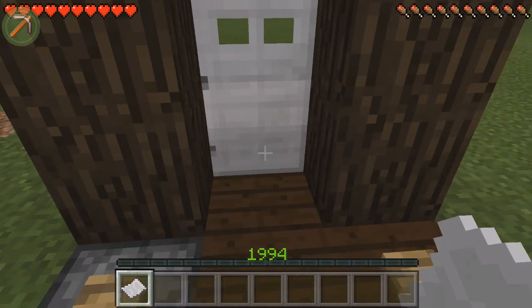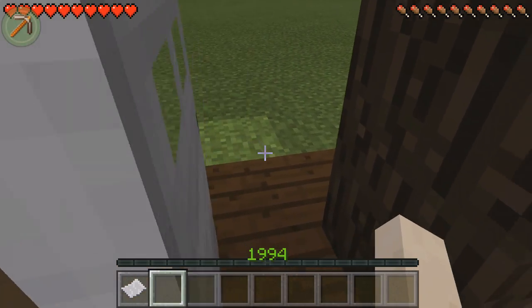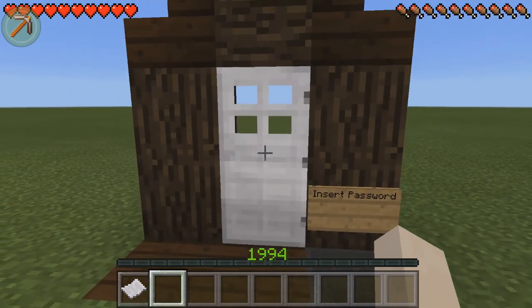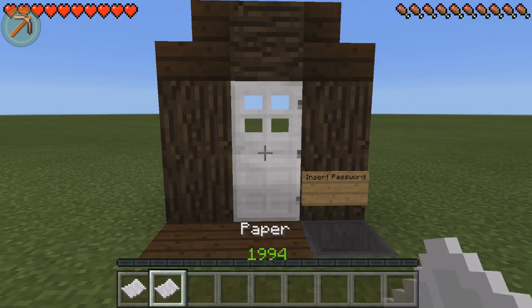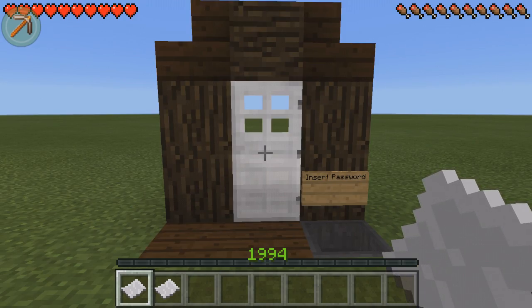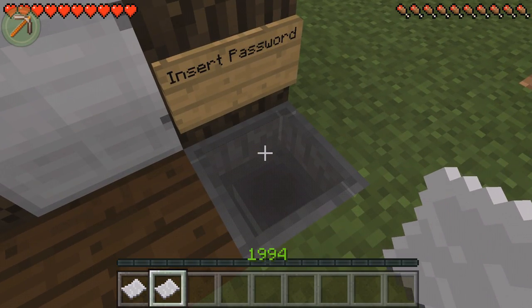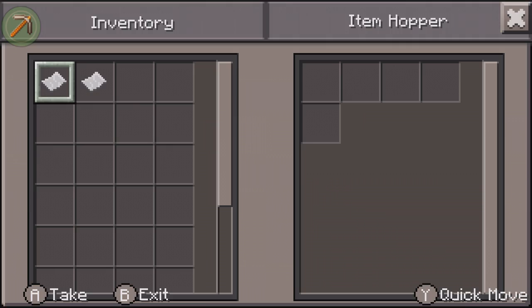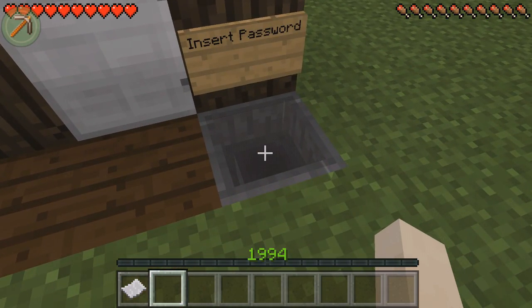So I can go over to the other side, press this button here twice, and then we'll get our piece of paper back. If you want to get back through the door, simply press this button here — the door opens for a couple of seconds and then you can get back through. Just to prove that this is a password locked door, we have one piece of paper named 'cheese', but we have one normal piece of paper with its default name. If I go ahead and put this into the hopper here, you'll notice that it just stays in the hopper and doesn't go anywhere — so that means it is an incorrect password.